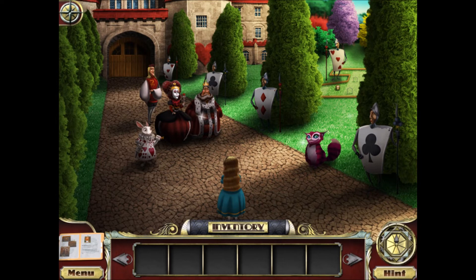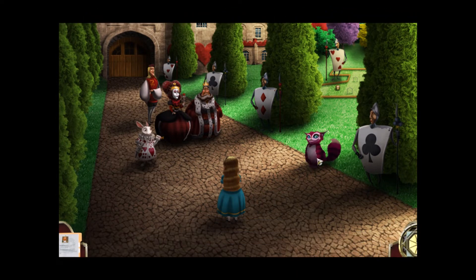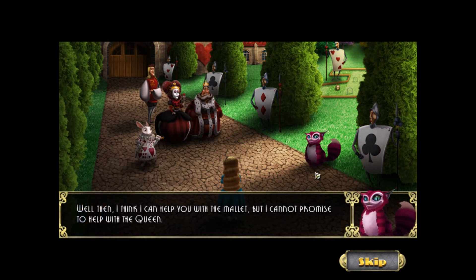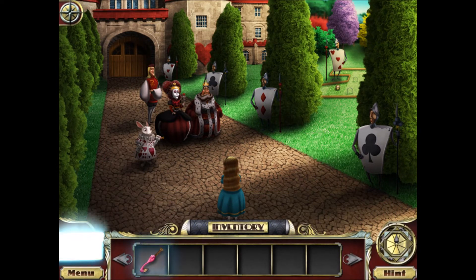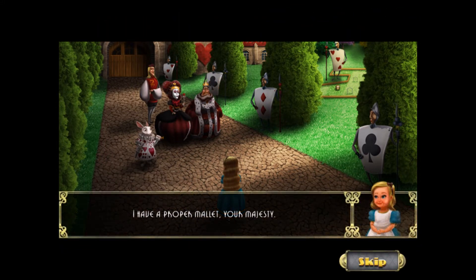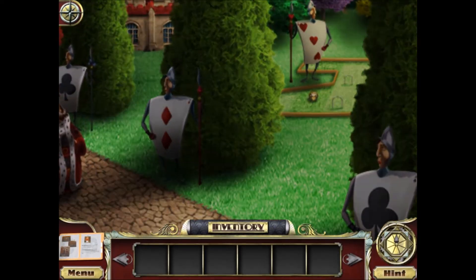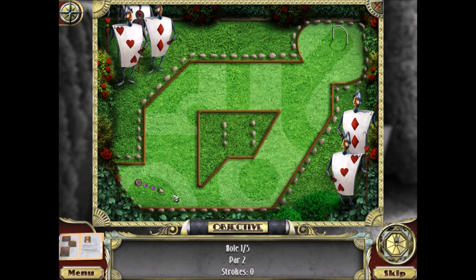The queen seems very intent on decapitating someone today. The Cheshire Cat appears again and gives us the proper mallet — it looks like a pink flamingo. I have the proper mallet, your majesty! Let the croquet begin, or it's off with your heads! This is basically a golfing challenge — very similar to the challenge in Nancy Drew's Secret of the Old Clock, although this is croquet and not golfing. Same basic idea — you want to hit your ball all over the area and you don't want to go over par.